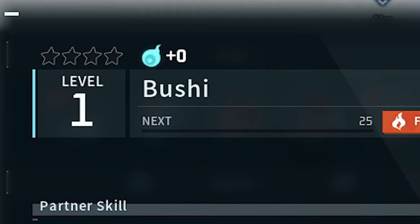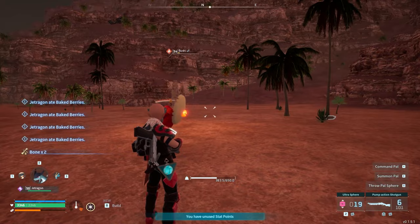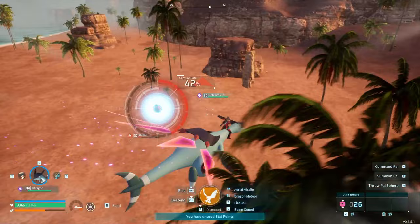With that out of the way, we're moving on to phase two: getting our Bushi to four stars and leveling him to level 50. We headed to the southwest of the map to capture some Bushi, but we were doing too much damage with our shotgun and kept accidentally killing them. After catching a few, I gave up and just bred the remaining Bushis we needed to reach four stars.